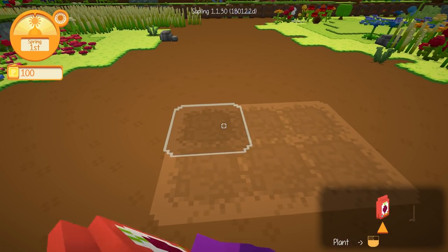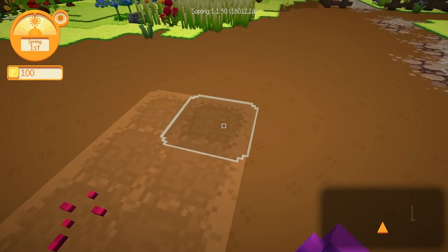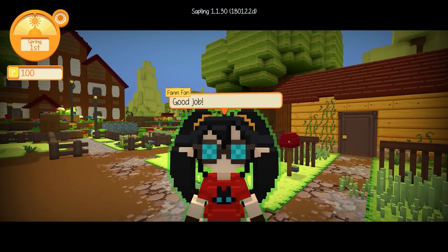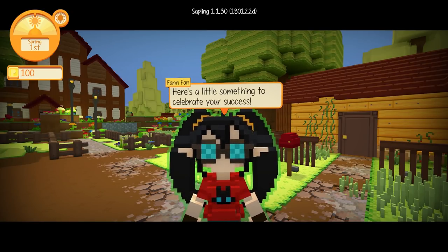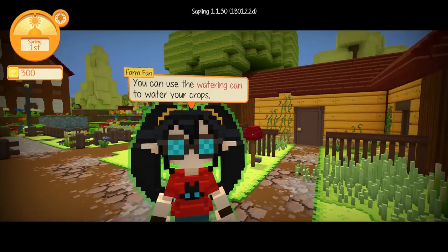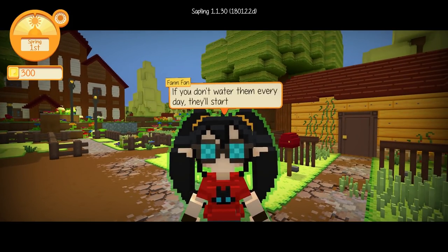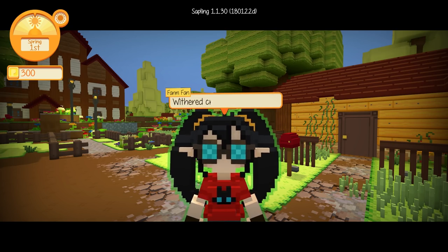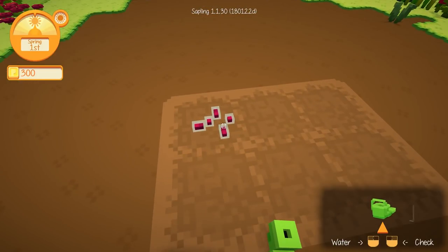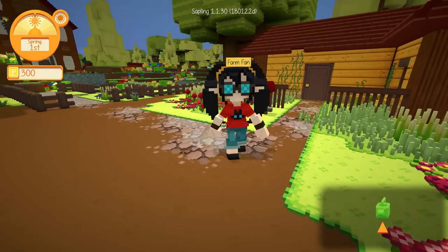And then we'll get to work planting our seeds. Achievement unlocked: Plant a Seed. Oh, it was literally just one seed. Okay, just one little beetroot, Farm Fan. 'Good job. Here's a little something to celebrate your success.' A watering can and 200 petals — that must be the currency in this world. 'You can use the watering can to water your crops. If you don't water them every day, they'll start to wither. Withered crops won't grow. Go on, give it a shot.' Alright, we just click on our seed and water it up. There we go — another achievement in the bag.